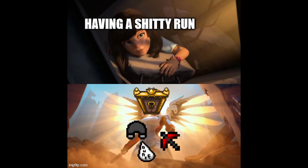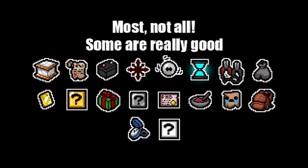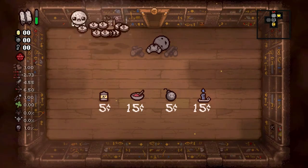Each floor in the dungeon has one treasure room where these sacred items are found, and also a shop. Honestly, most of the items from the shop are some of the worst you can find in the game, and the main purpose of going here is to mess with a donation machine most of the time.